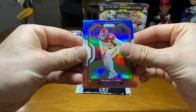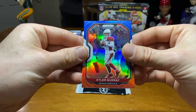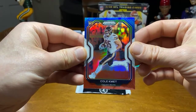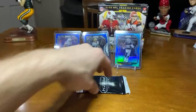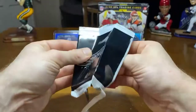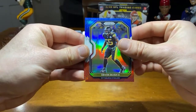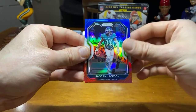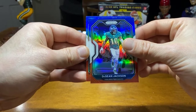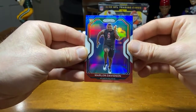Frank Clark. Kyler Murray — nice. And Cole Komet for our rookie. Last pack of the red, white, blue. We have Devin Bush. Deshaun Jackson. And we got a rookie — Marlon Davidson to the Falcons.